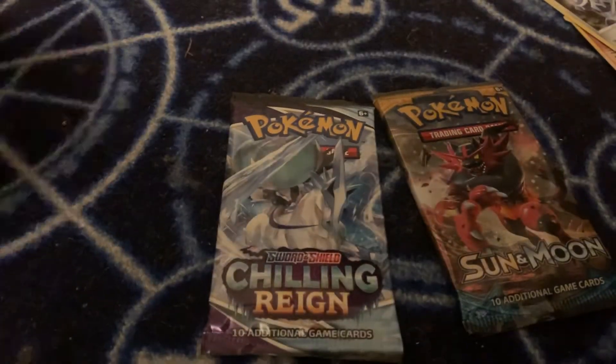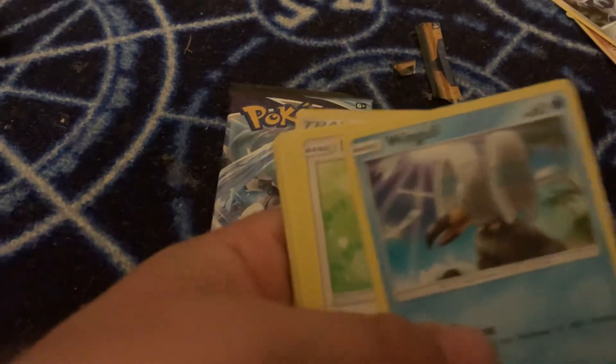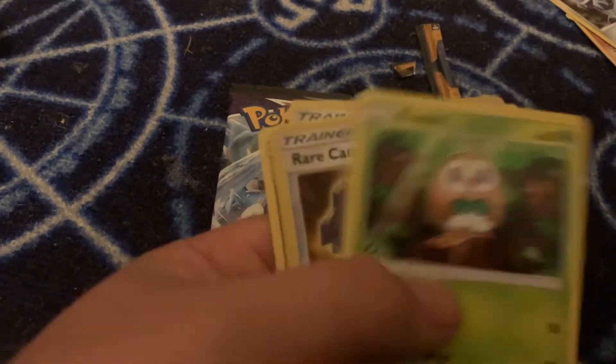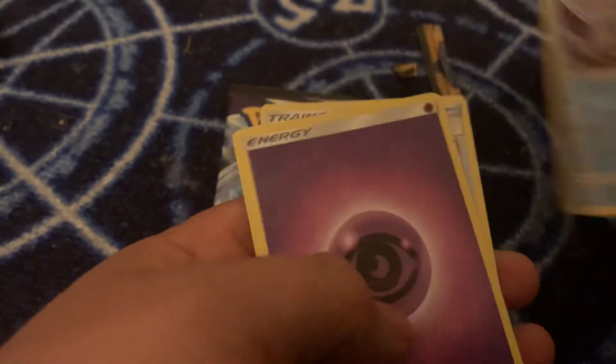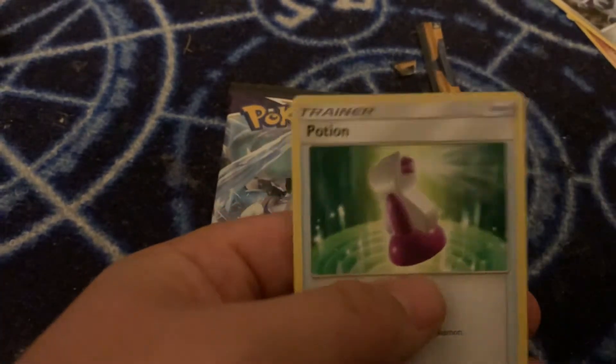Let's go with the Sun and Moon pack. One more code. Snubbull, Wingull, Lillipup, Cosmog, Rowlet — nice, shiny Rare Candy — and a holographic Porygon, Psychic Energy, Switch, Hypno, and a Potion.